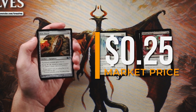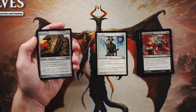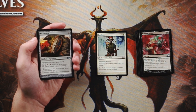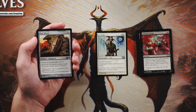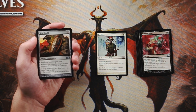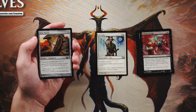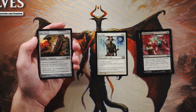Our first uncommon is Kite Shield — a zero mana artifact equipment. The equipped creature gets plus zero plus three, and you equip for three of any color. I don't love this. If you're just looking for extra playables it's fine, but the problem is it only boosts toughness, not power, so your creature will stick around but it won't deal more damage. It doesn't forward your game plan as much as just stalling the board. I do like that it's equipment rather than an enchant creature, but it's not strong enough to pick here.